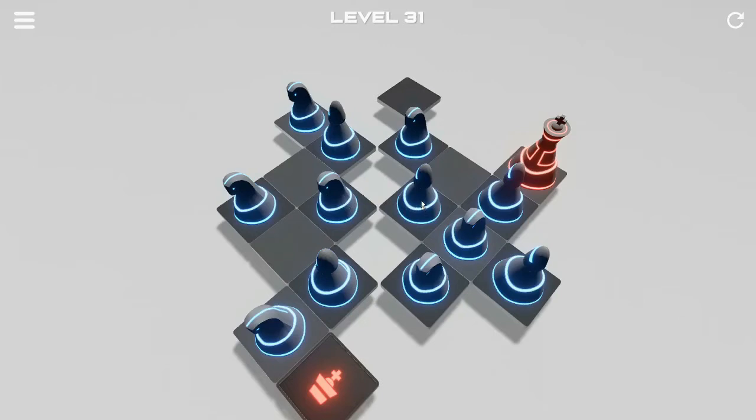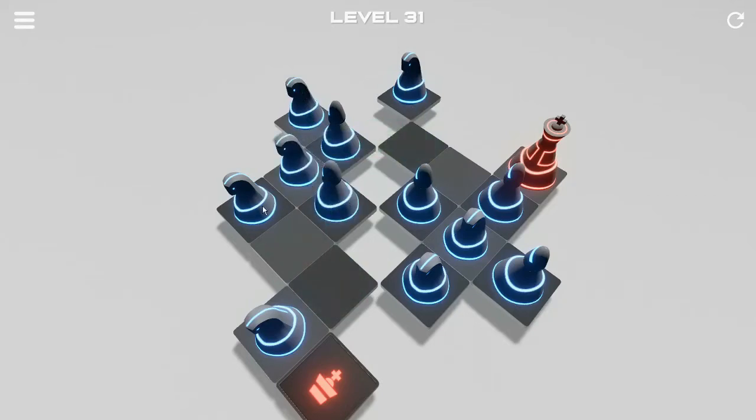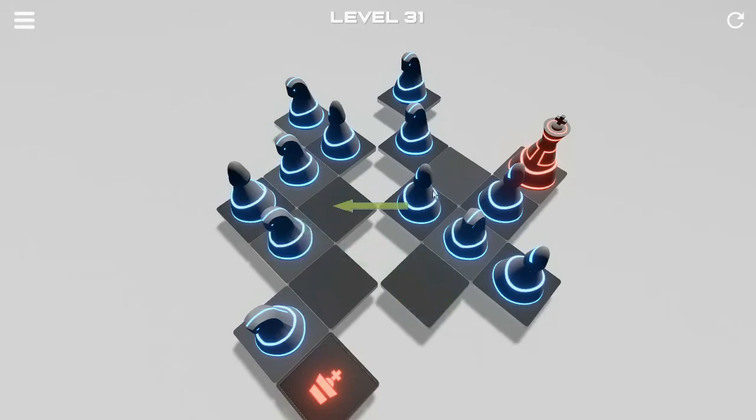First we are going to try to move the knight, and as you can see this middle knight has to move to the upper position, but there is another knight there, so we are going to move that, then the bishop, move the other knight, and again the knight. Then the bishop, one last piece to get the right diagonal, we are going to move the knight out of the way, and the bishop.